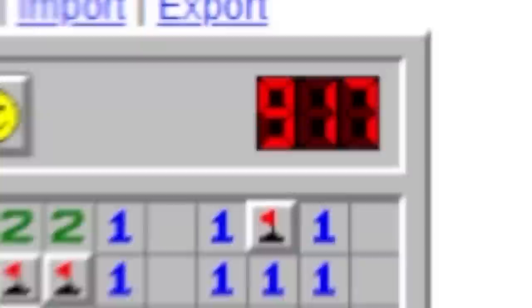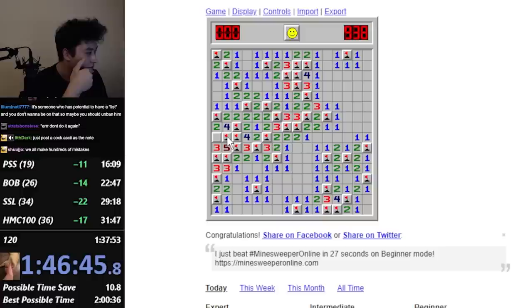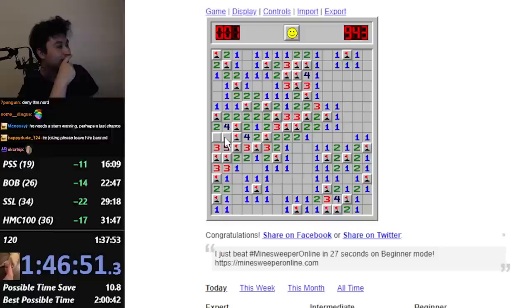I think I'm actually improving at a rapid rate. I'm gonna do intermediate again, but I'm gonna try to speedrun. What about the two? We know it must be one of these. It has to be one of these. So this is a free square. Three. Is it RNG? Alright, I'm going all in on right. I beat it!